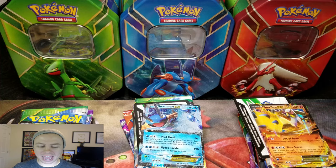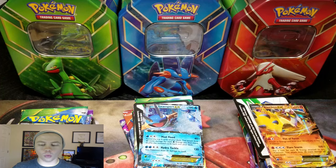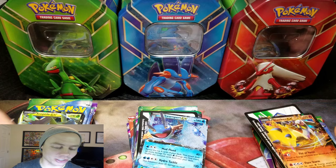What I have here is two Sceptile Tins, two Swampert Tins, and two Blaziken Tins. We're going to see not only which one of these Pokemon wields the best cards, but we're also going to look for that elusive Shaman EX Full Art. That's exactly why I keep buying these tins — because I want that card. I'd rather pull it myself.